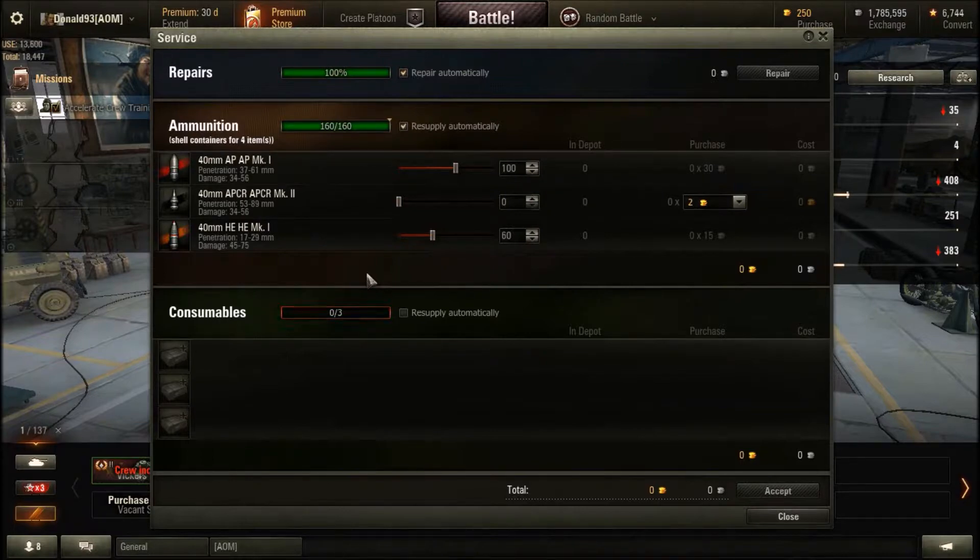Also, the pom-pom gun has four rounds per clip. If you are going to be using APCR clips, it is going to be quite pricey. My recommendation is to use only AP and HE, as AP can penetrate most tanks easily enough. AP has pretty good pen value, so if you are going up against a heavily armored tier 3 tank, know where to shoot and you can penetrate it easily enough.